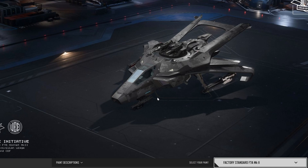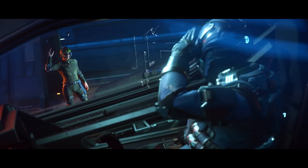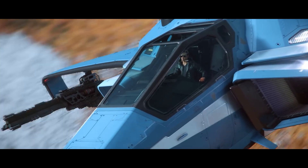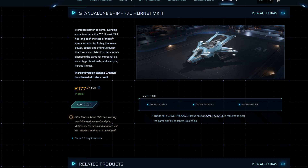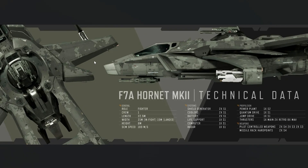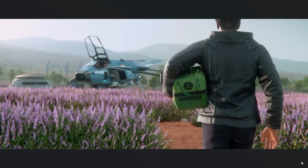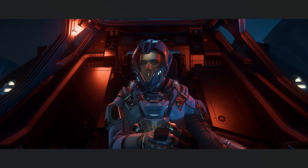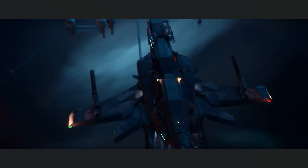I think CIG made a very cunning but genius strategic move here. They are selling you the civilian ship but promising you the military variant, so you are going to buy the F7C to get the F7A. Am I right or am I wrong? Write down in the comments.